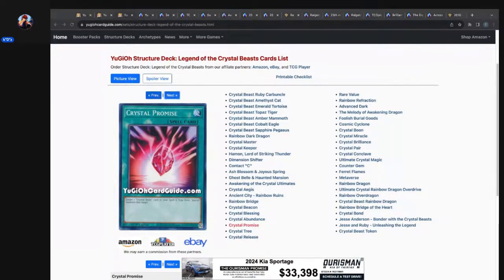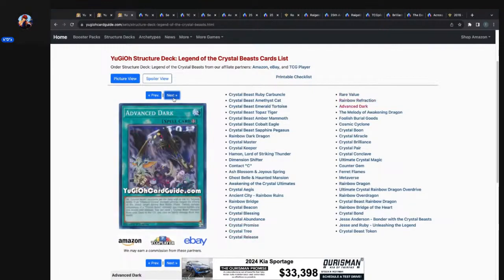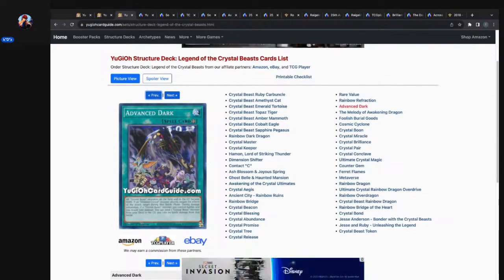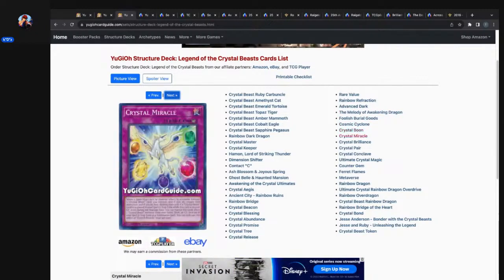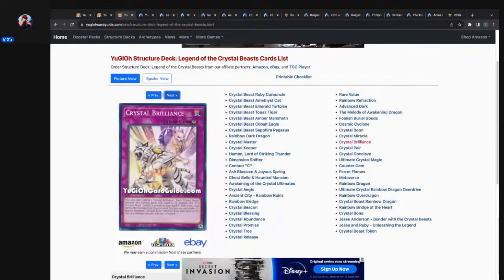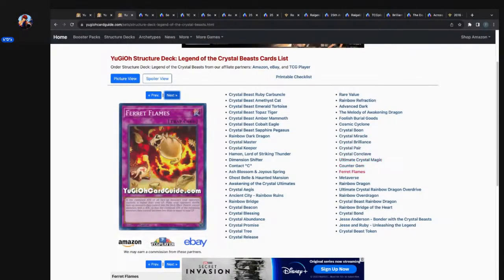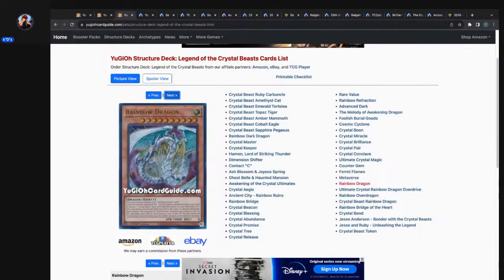Advanced Dark — I want to say this only had the one printing, I forgot about this, it was a secret rare. C-tier secret technology unfortunately. I want to say it was like Generation Force or something like that. Cosmic Cyclone — another staple. Their lore windows look so cool for Crystal Beast, talk about going all out. Metaverse, Rainbow Dragon — okay okay.